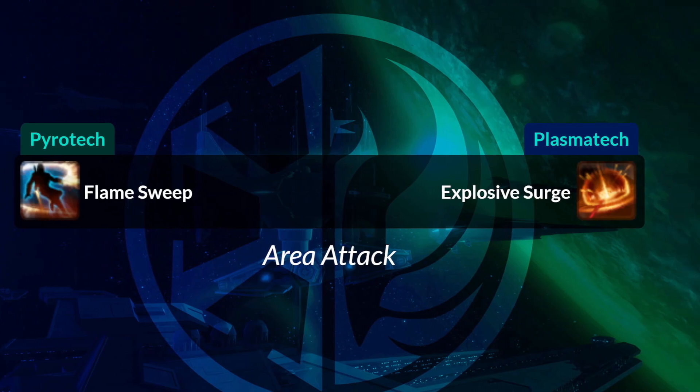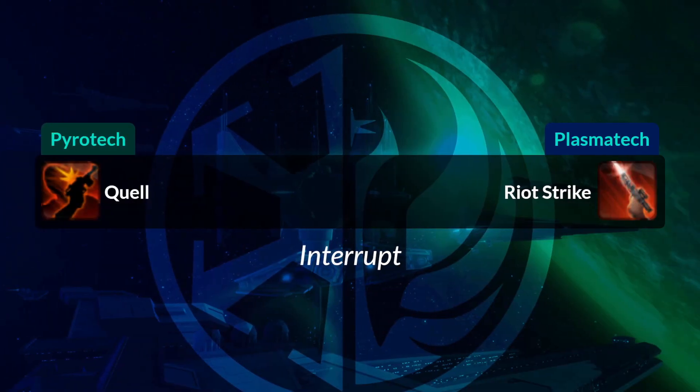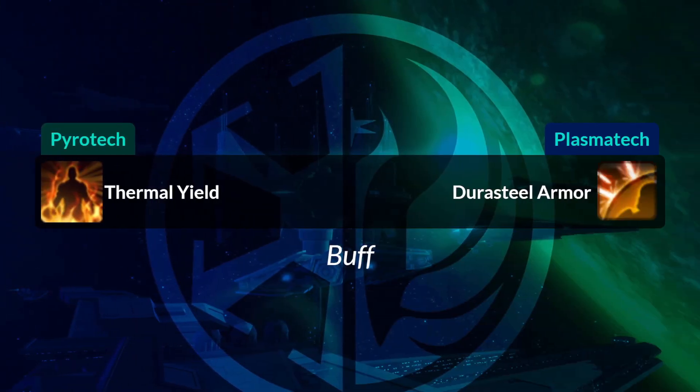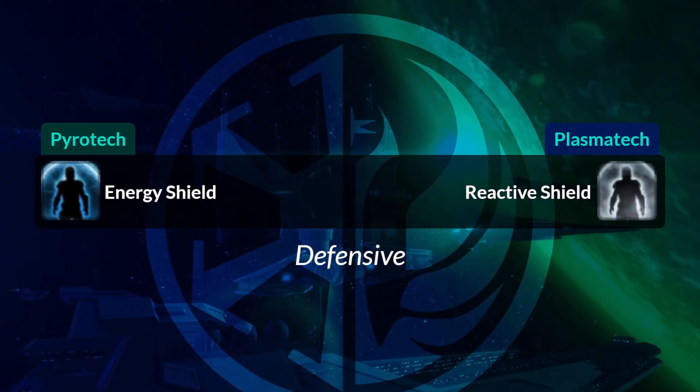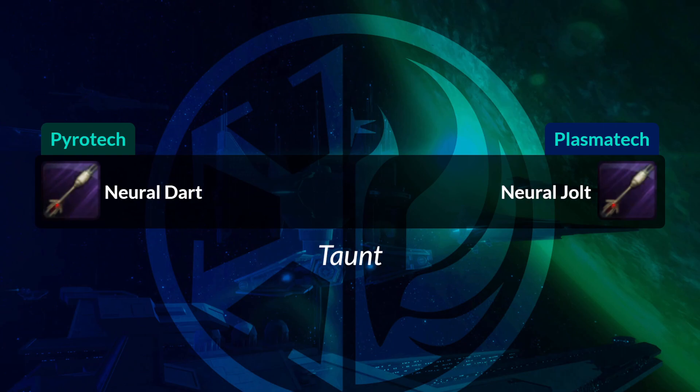Searing Wave, key to the Pyrotech and Plasmatech, becomes Ion Wave — a blue icon. Flame Sweep will become Explosive Surge. Determination, your stun breaker, will become Tenacity, the yellow man icon. Quell, your interrupt, will become Riot Strike. Flaming Fist will become Shock Strike, also key to the Pyrotech and Plasmatech.